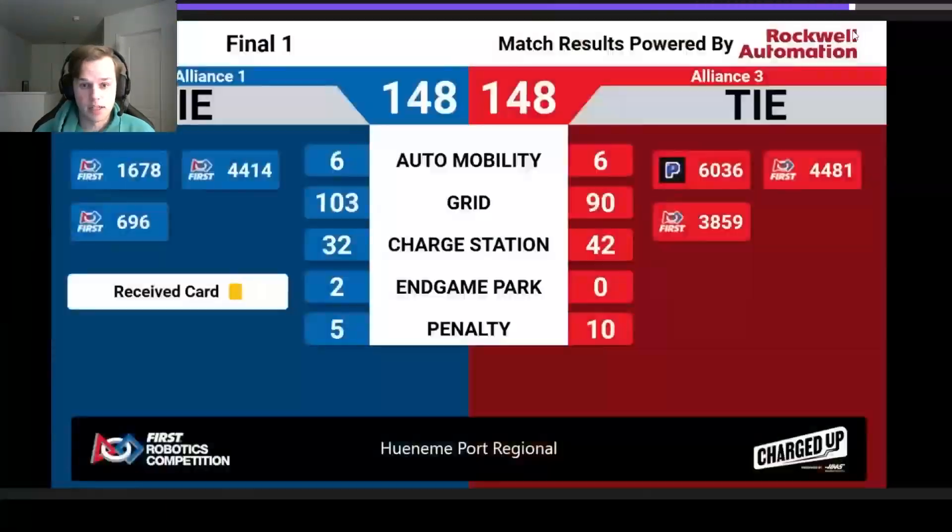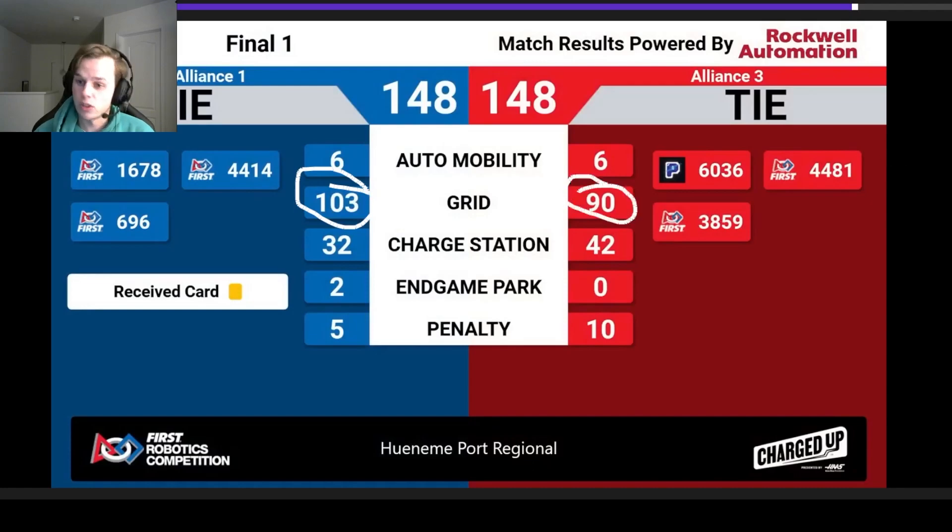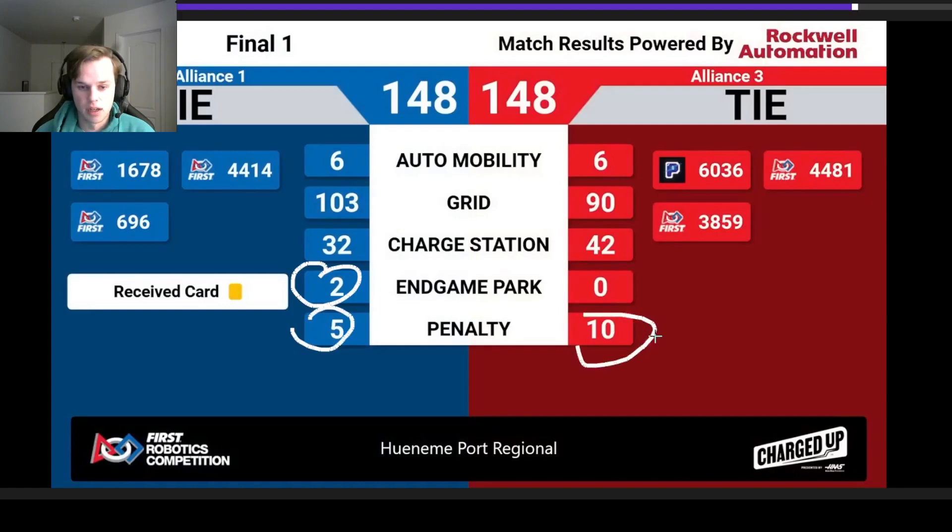If we fast forward back to the point breakdown — the grid: Blue got more points because they were able to finish more links, whereas Red was only able to score 90 because, while they scored around the same amount of game pieces, not enough links were formed. Charge station: both sides got the balance bonus in auto, then Red got a triple versus Blue's double. End game park — this is where it mattered — and then of course the penalties mattered. These three numbers were the main reasons why it tied: they were able to tie this end game park because of that community park in their bank, and with the penalty added on, they really needed it in their bank to account for it.